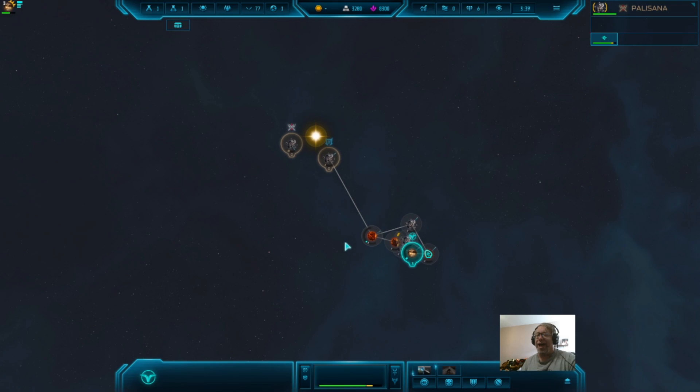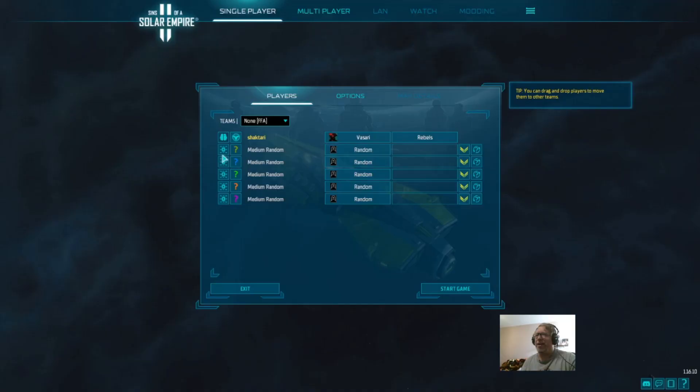So we're hopping off of this map. Let's do Colliding Empire — create lobby — and we'll try to do positions four and six. That's fun, start game.